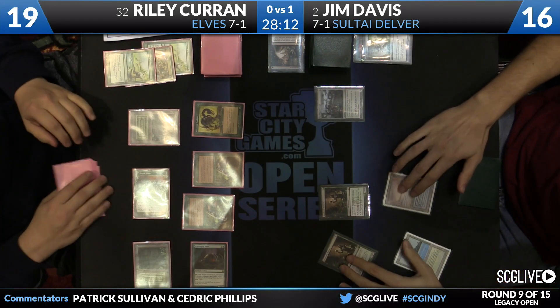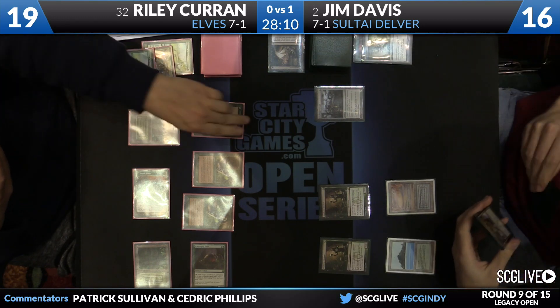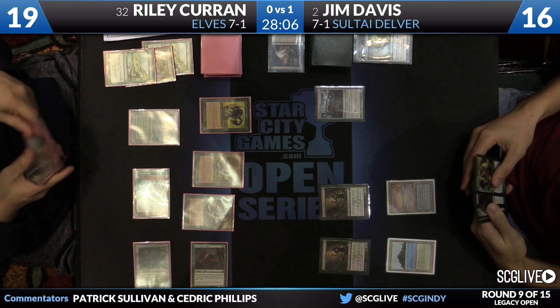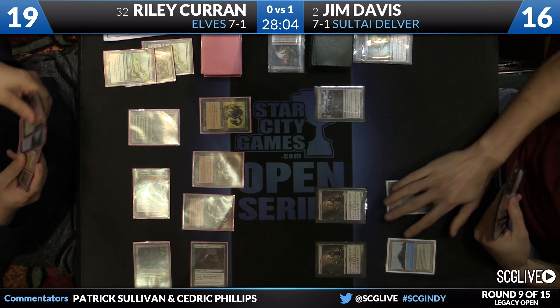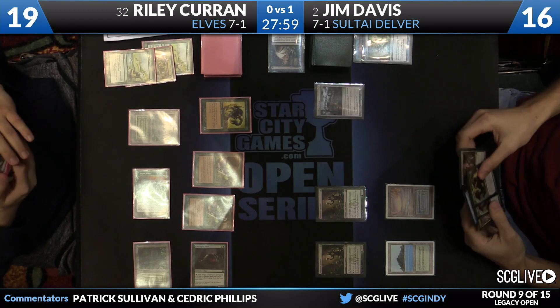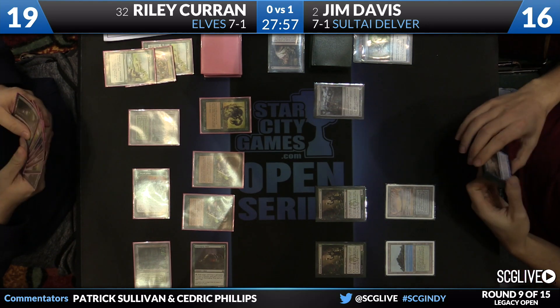This is the type of matchup where Soltai can make things very punishing on Elves if they want to, but they have to be bringing the heat. Just a couple of spot removal spells is not going to be good enough to have a positive matchup here. But you have Jitte, you have access to Toxic Deluge if you want it. There are ways to make the matchup very punishing for Elves.